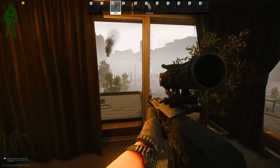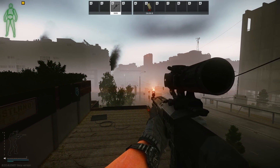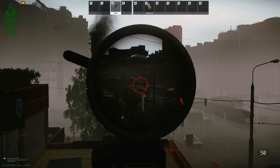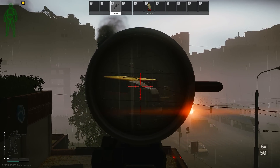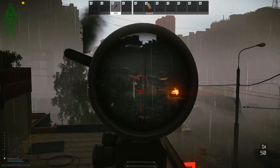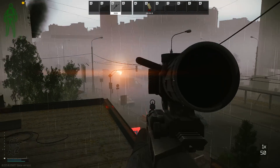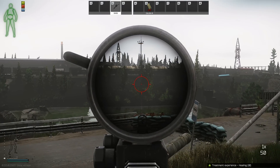Bug number 1 is unavoidable, so you'll be abusing it whether you like it or not. Running any zoom optic on Streets will remove all fog in the scope. This does not work on a 1x, because a 1x uses a single render — so no red dots or holographics. Using an optic with zoom will render the game a second time through your optic, and the second render is what's bugged. This seems to be only happening on Streets; I've yet to notice it on other maps.